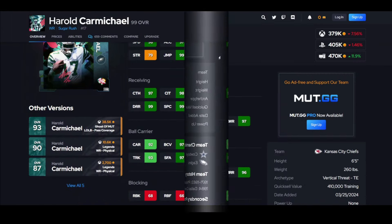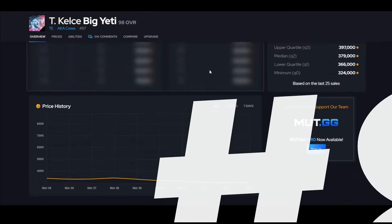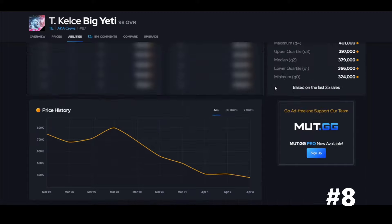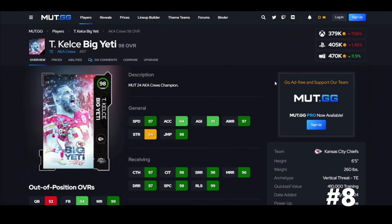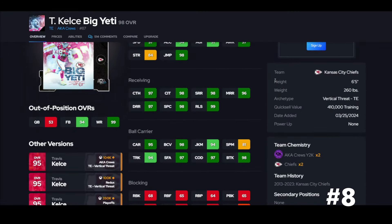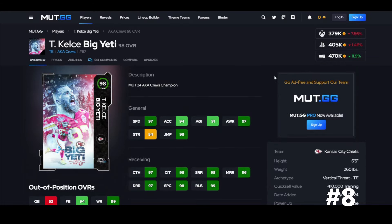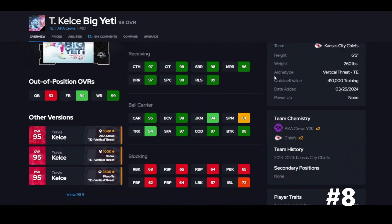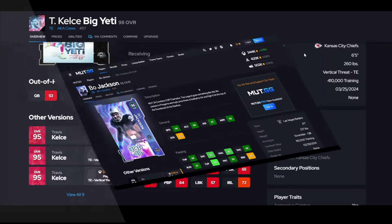Kelce is a must-have because when it comes to tight ends, you need YAC, and he has it. He breaks the tackle and can just run away and score. His route running is just fine, hits the thresholds, his jump is insane, you can truck and run people over. This card is going to be relevant — it's 97 COD on 65 frame, which means he turns well. That's what you want.